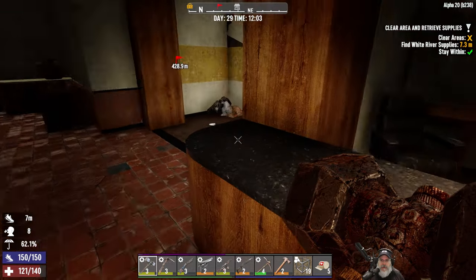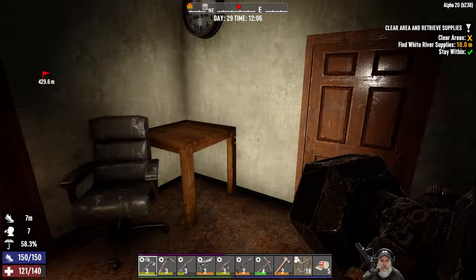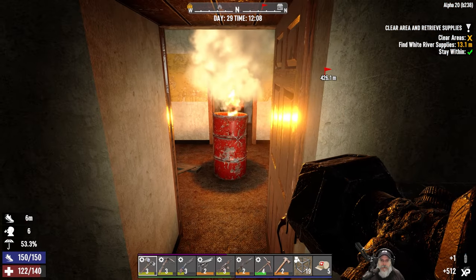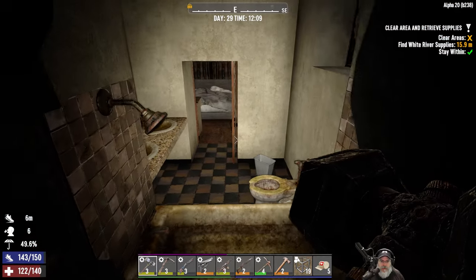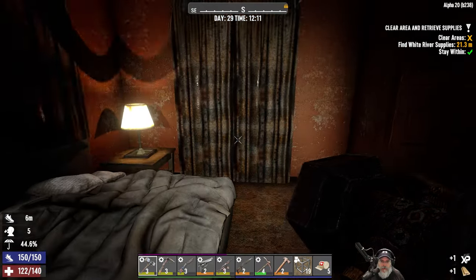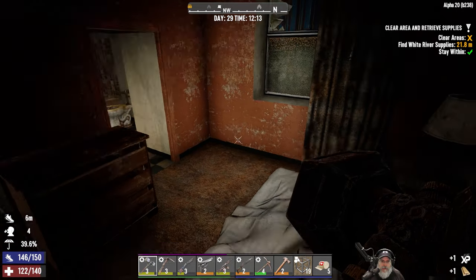Let's see what it's all about. Nobody in there - let's check this room. We have one zombo at the door. There's a burning barrel inside the hotel, what's up with that? I think this is actually the old resort place, it's just been updated. Anybody in here? All right, there's a way upstairs over there. I heard a crawler.